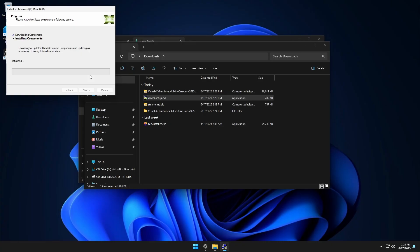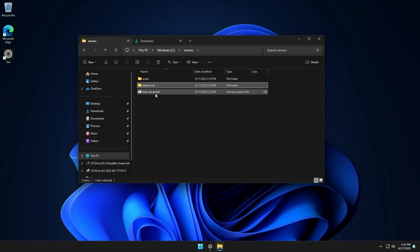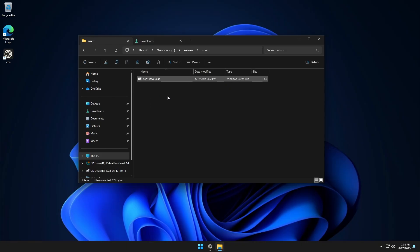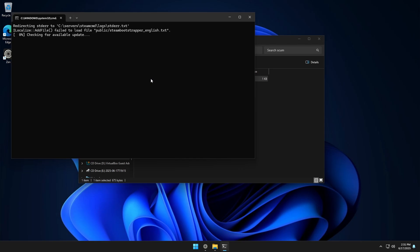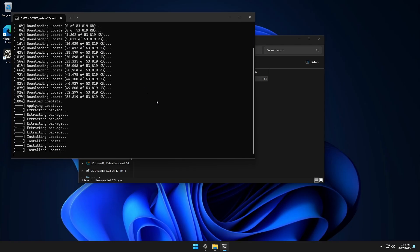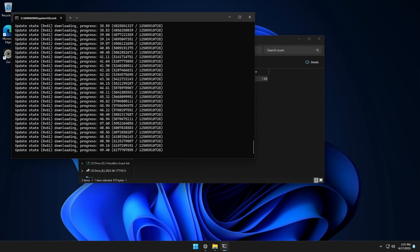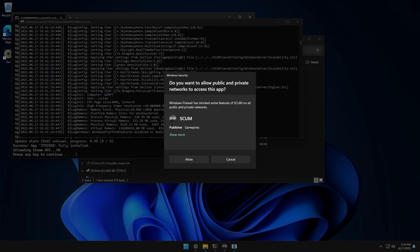Now that DirectX is finished, click Finish and close that. We're going back to our server folder. We're going to go ahead and put the bat file in the actual SCUM folder — this is where all our server files are going to get installed to. We'll run this and it should automatically start installing SCUM to the path we set in the config. Then we wait for this to finish.